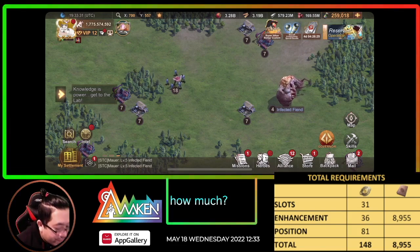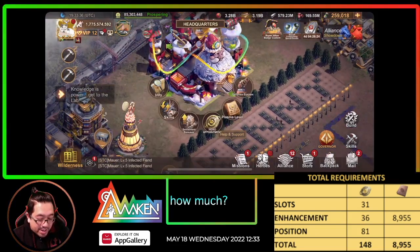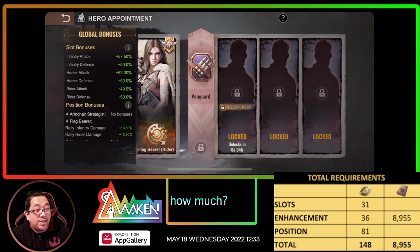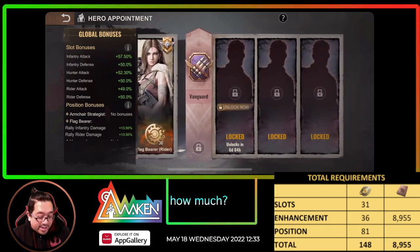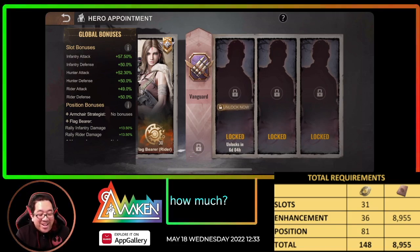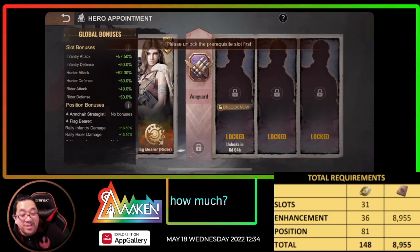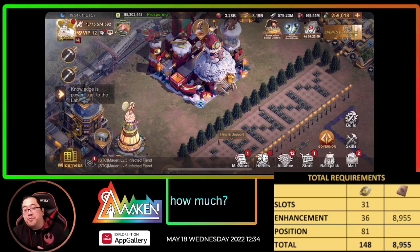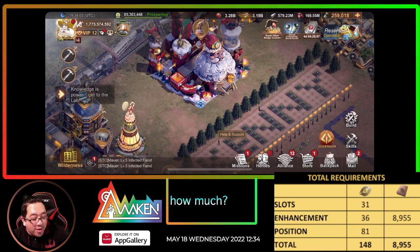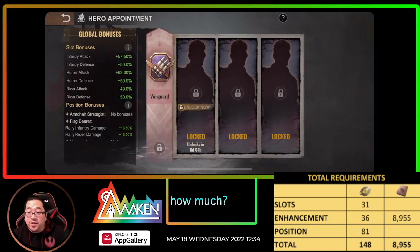Let's go here real quick so you get an idea. This is gonna cost us six, this is gonna cost eight, and this is gonna cost ten. This slot — if you're in no rush and don't need to spend that extra 31 service badges — is gonna save a lot.